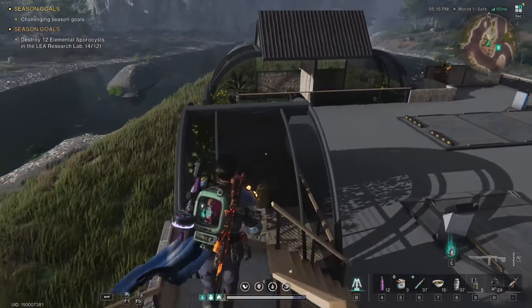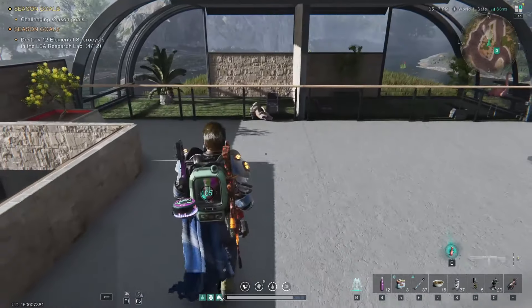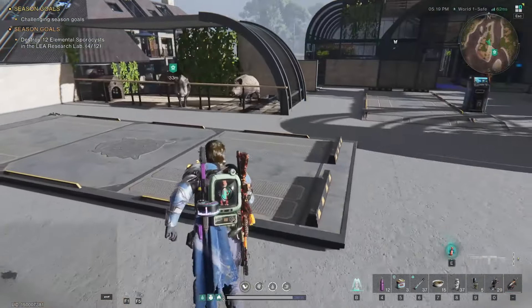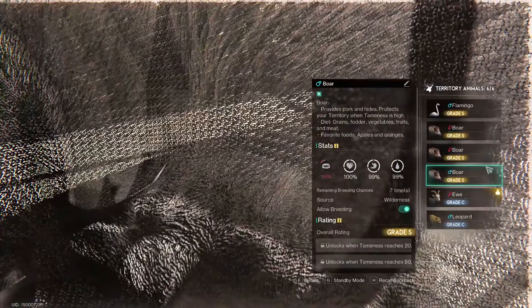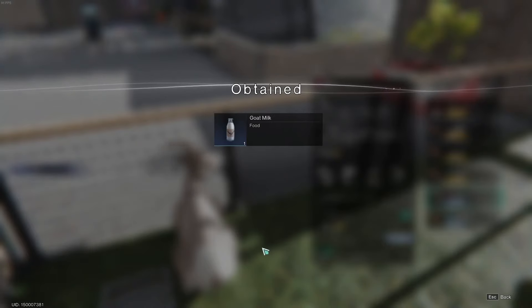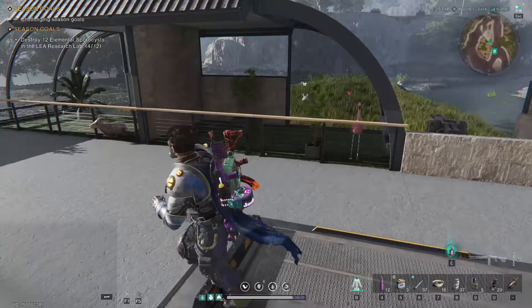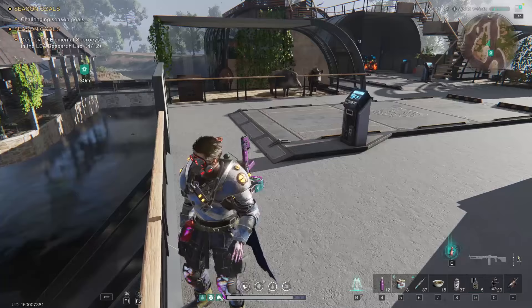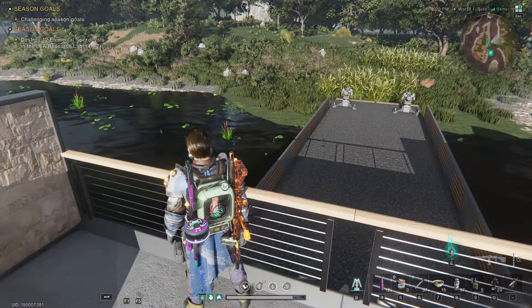If we come down here you can see our animal pens. We've got a leopard, a sleepy goat, a flamingo, and some pigs that are all S-tier and trying to breed — so that's pretty fun. Oh look, goat milk! The animal system still needs a ton of work but I'm excited to see where it goes. I had this area blocked off because I kept having snapping turtles crawl in and attack my animals, which was really annoying.